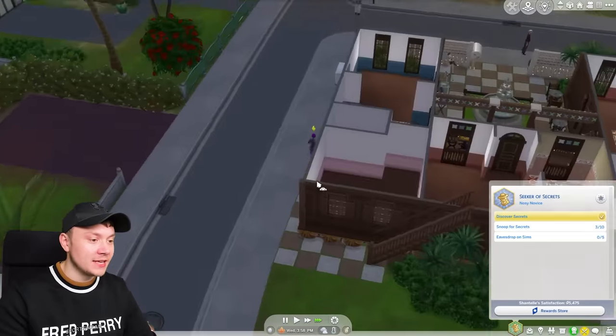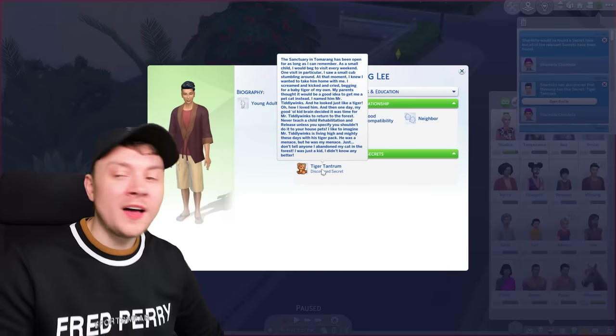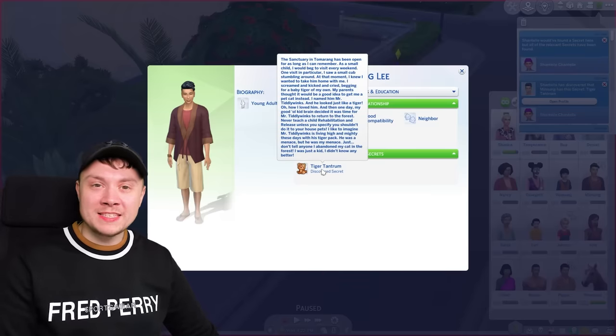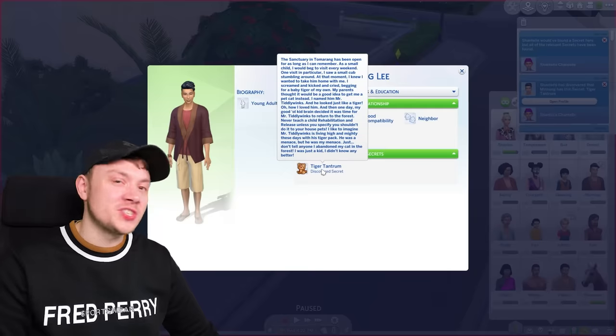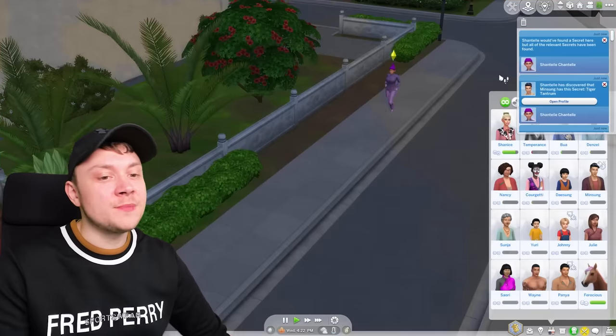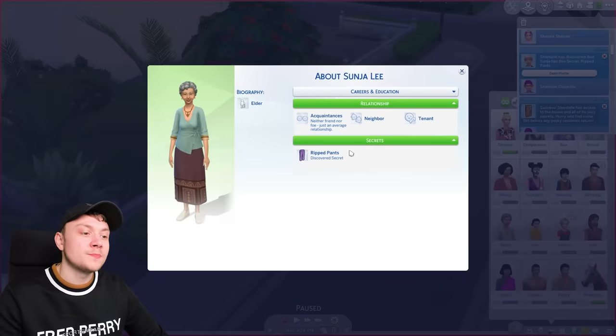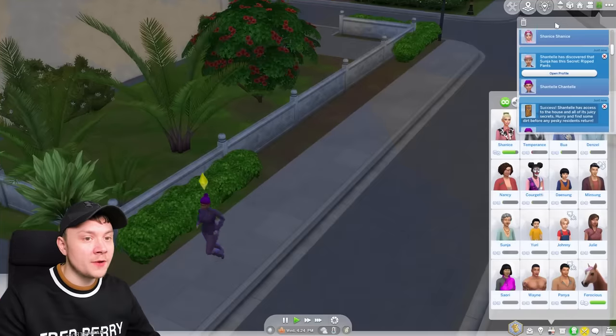What did we learn? Tiger Tantrum, Ripped Pants. Guys, these secrets are randomly generated, so I don't even care — I said this in my review, they're not based on anything real. I literally don't care. So we are ignoring them.